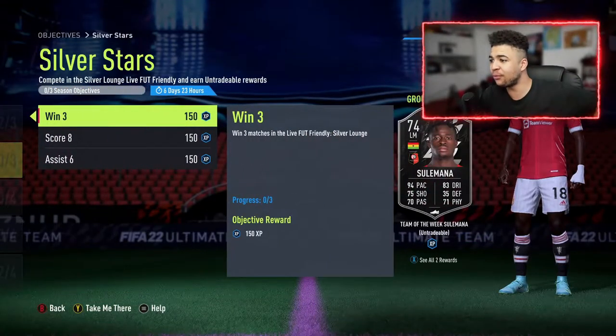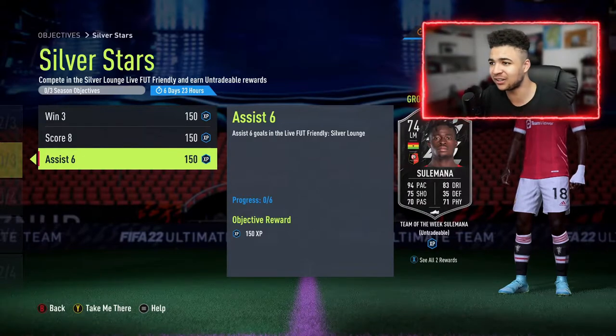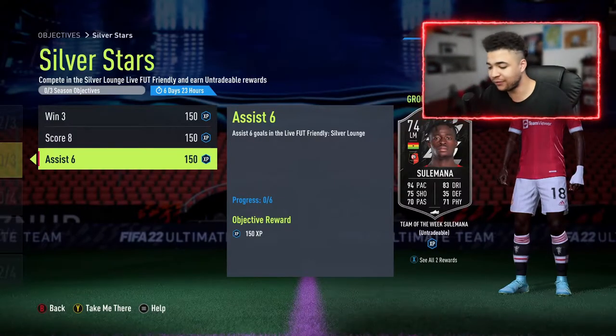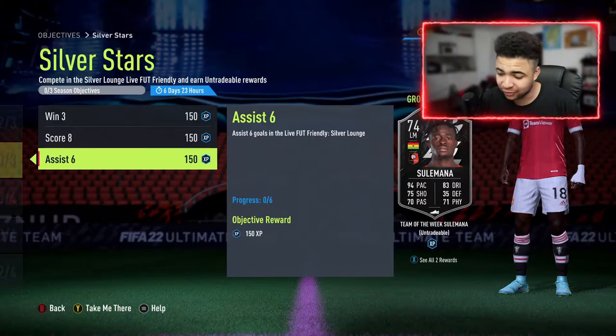There's Silver Stars in-form Suleymana — three objectives to do for this. You've got: win three matches in Live FUT Friendly Silver Lounge, score eight goals in the Live FUT Friendly Silver Lounge, and assist six goals in the Live FUT Friendly Silver Lounge. If I feel up to it, I'll do this card on Twitch. Twitch.tv slash sworddesignhd is the place to be — that's the Twitch link in the description as always.